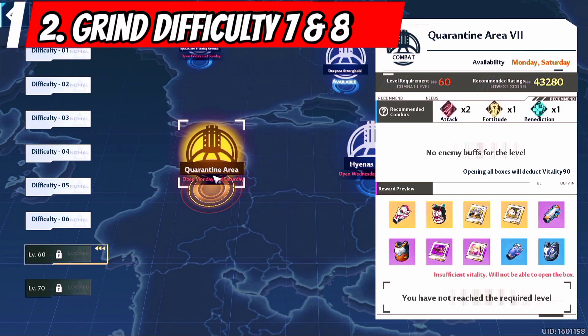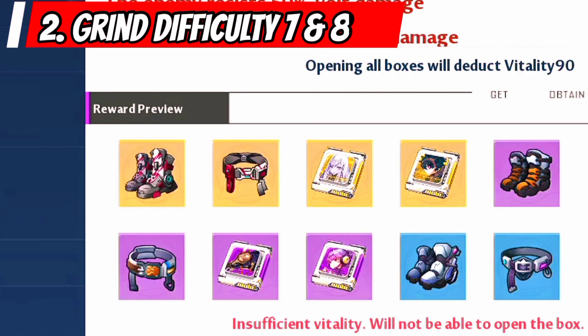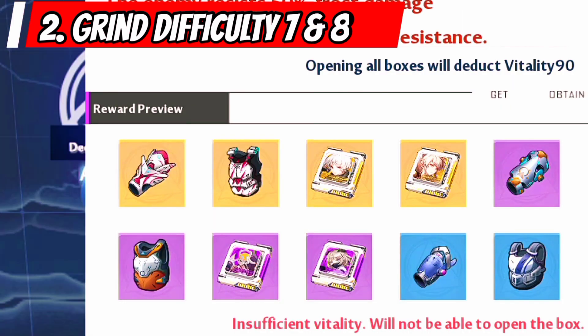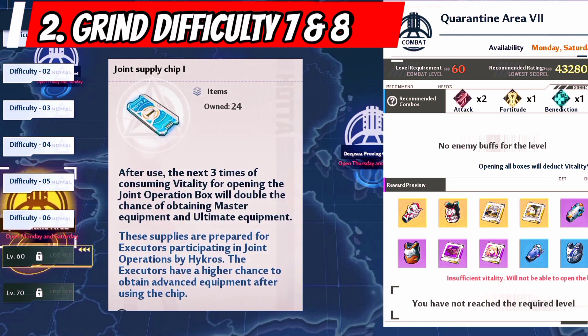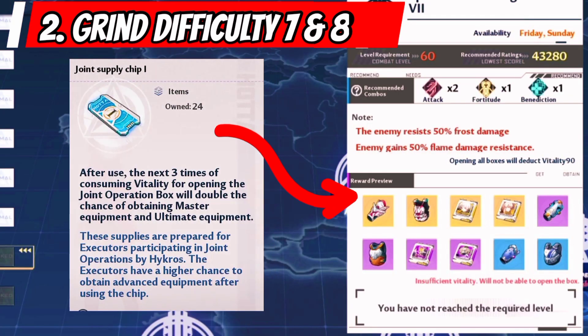Second, we can get a higher chance at higher difficulty, like difficulty 7 and 8, with double gold gear drops per day. Joint supply chips work best at these difficulties, which in turn gives us a higher chance of getting a gold gear.